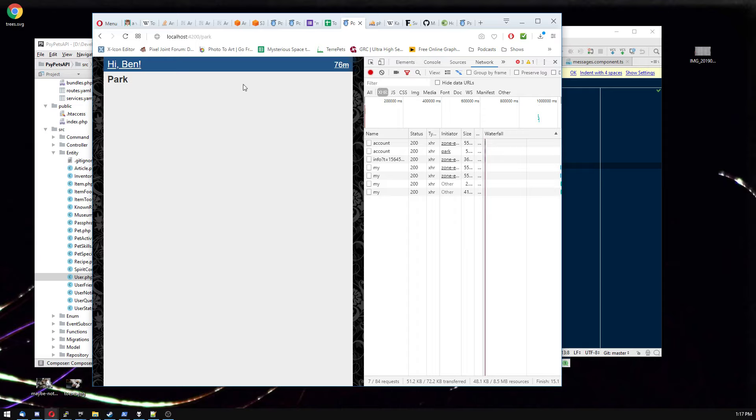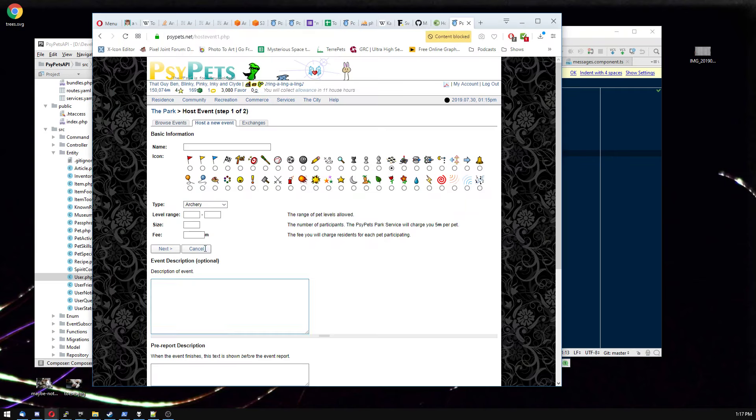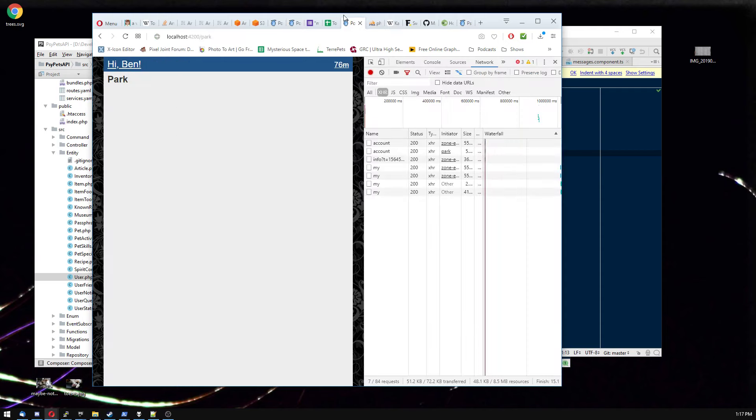I've talked about before how sometimes I start with the data on the back end, sometimes I start with the UI. I already did a bunch of stuff on the back end trying to set up park events to be like they are in classic SciPets. Trashed all that — I'm sick of the back end. That's my justification this time. I'm going to start with the UI.